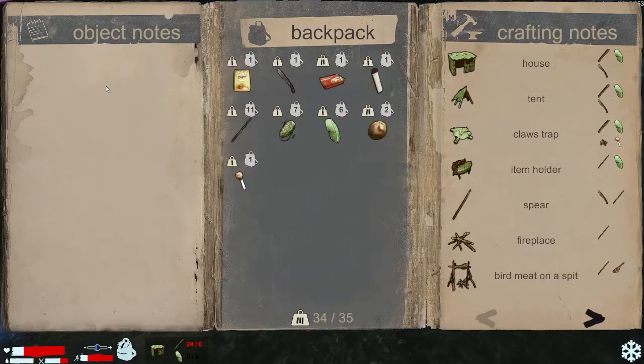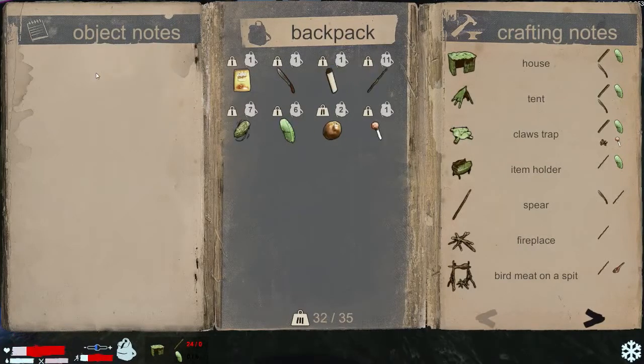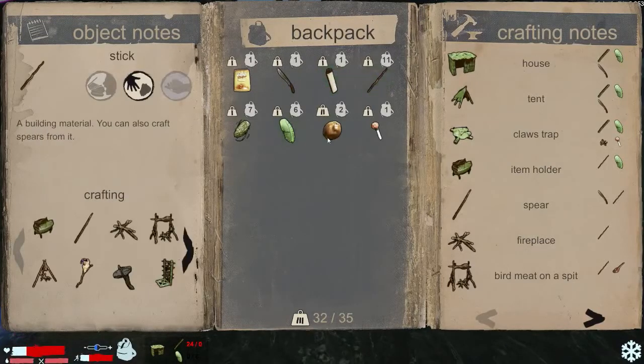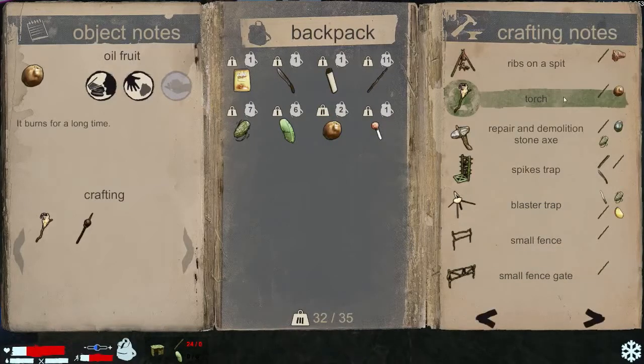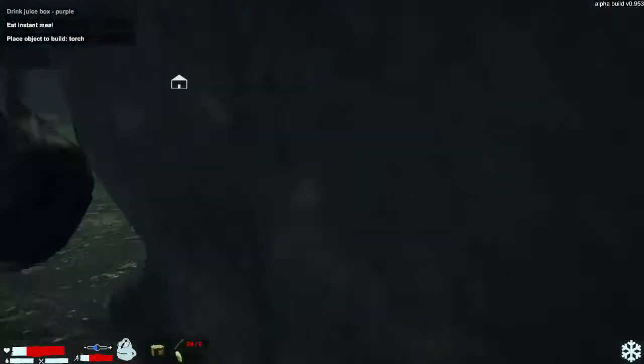How do I eat this? Okay, gives me more health. I have a lighter — looks like it starts a fire. Oil fruit — it burns a long time, so it'll give us a torch. Stick in this, let's craft one of those. Oh, I have to place it.